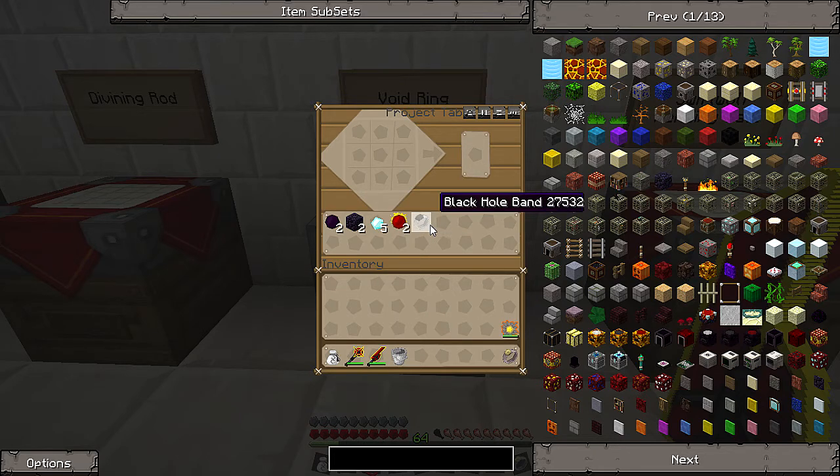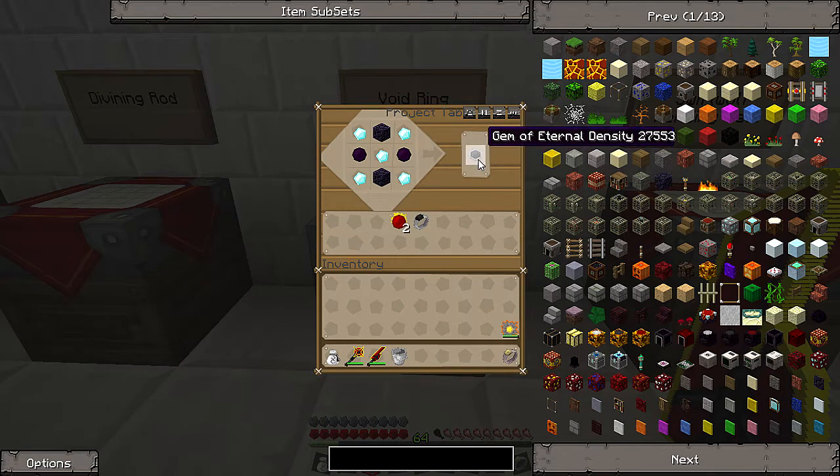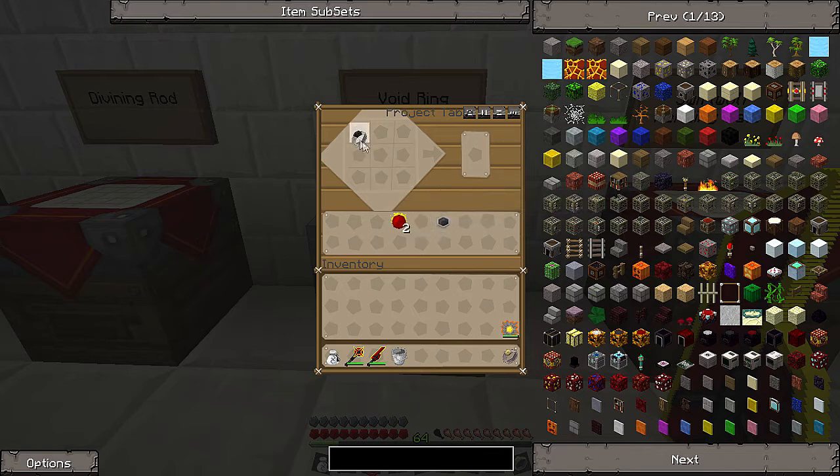If you combine the black hole band with something called the Gem of Eternal Density, you get the void ring. We're making the Gem of Eternal Density here — just put some diamonds in. What this does is it pretty much combines the materials you have in your inventory, like cobblestone and dirt, and once it has enough it upgrades them to the next tier. The tiers go from redstone up to diamond, and red matter is the last tier. It's pretty useful for cleaning up your mining inventory. The void ring combines both items: it absorbs nearby items through the black hole band and then upgrades them with the Gem of Eternal Density.